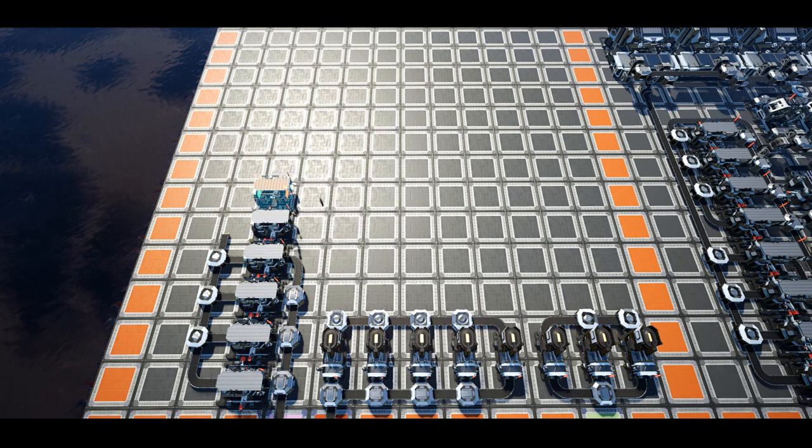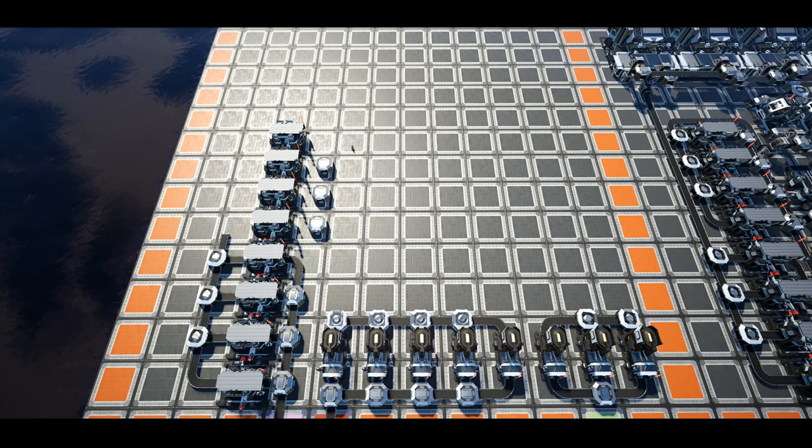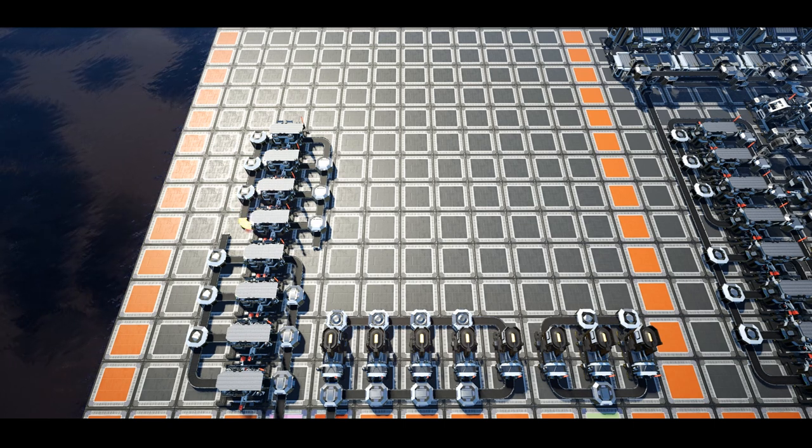At this point we will place the constructors which work with the iron ingots and copper ingots. Place another 4 constructors in the same line as the quartz crystal constructor line, set to iron plates, each at 94% clock speed. Place a manifold of splitters in front of the constructors — against the right hand side of the 4th column — and on the opposite side place a merging line flowing to the top of the grid. This will give us enough room to run the quartz crystal line against the far side of the mergers.